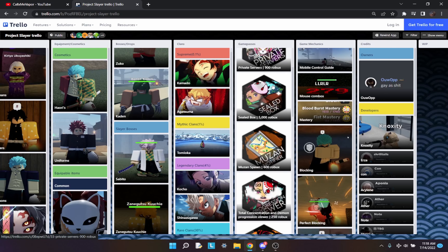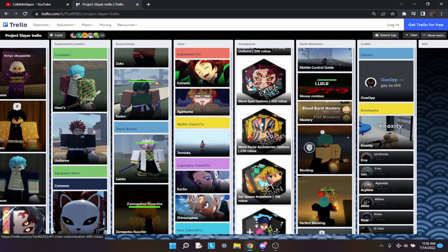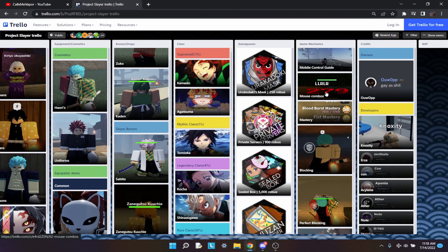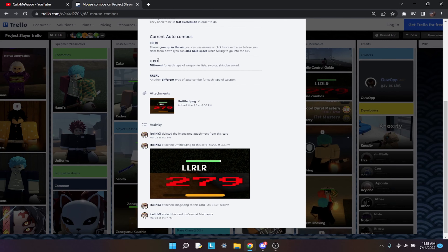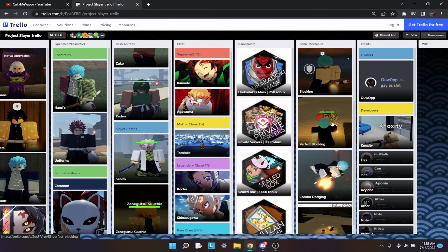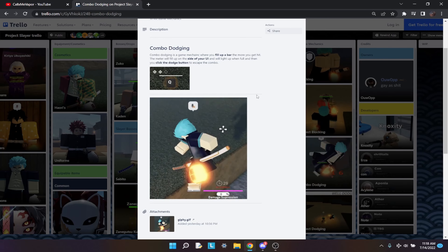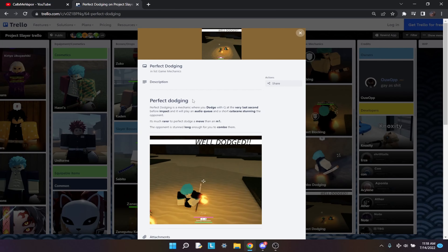You can look over the game passes — obviously they're optional and not technically in the game unless you buy them. One thing you're definitely going to want to look over in the game mechanics is the types of mouse combos. It's not just five M1s; there are different combos such as LLR — left mouse, left mouse, right mouse — left mouse and right mouse. Look that over and also look over the mastery. You're also going to want to look over combo dodging, which is a new mechanic unique to Project Slayers, along with perfect dodging.